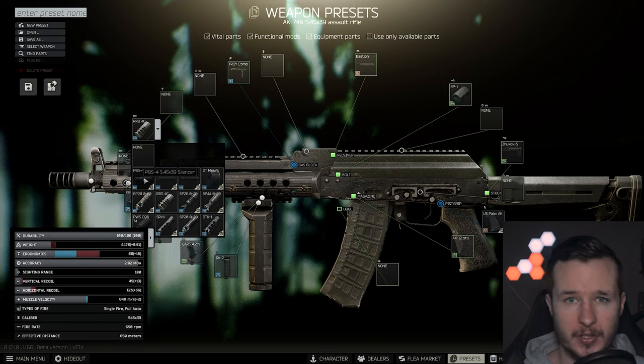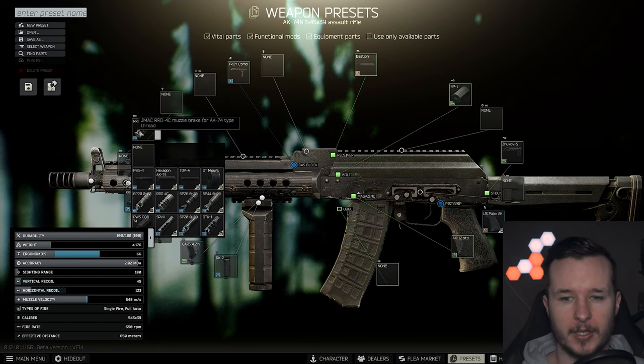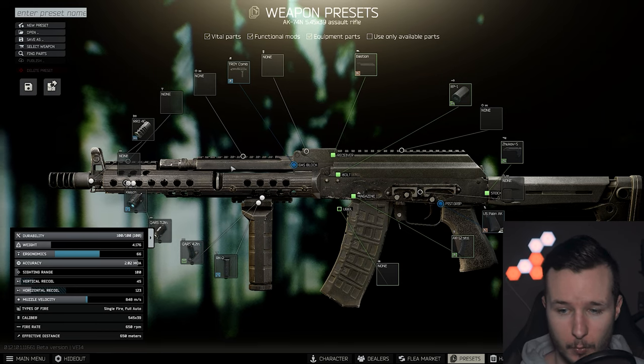On top of that, I wouldn't play 7.62 or 5.45 AKs with a suppressor, because the stats are pretty bad. For 5.56 AKs the stats with a suppressor are way better, but for 5.45 or 7.62 AKs the JMAG muzzle brake is really, really good.